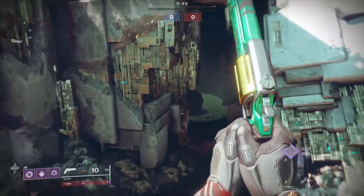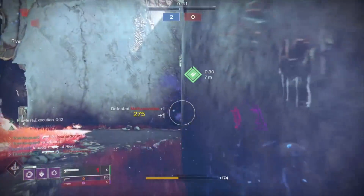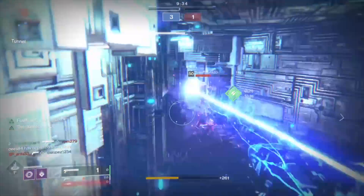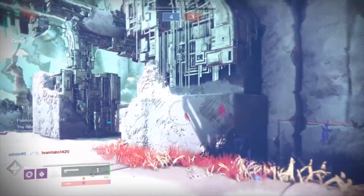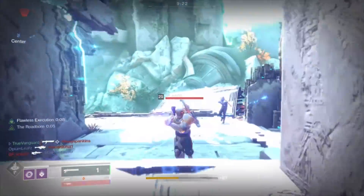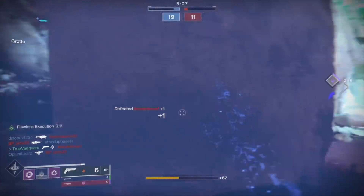It is a completely new, strangely addictive way to play the game. If you're not familiar, Flawless Execution works like this: anytime you are crouched or sliding and you get a precision kill, you instantly go invisible and get wall hacks — true sight. I like to use the Graviton Forfeit exotic helmet with this because it extends the duration up to 12 seconds, so you have 12 seconds to see through walls while invisible.